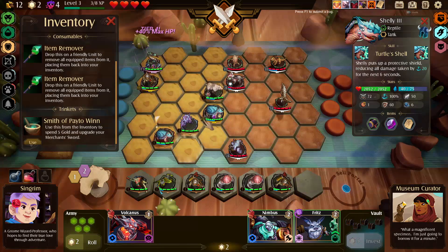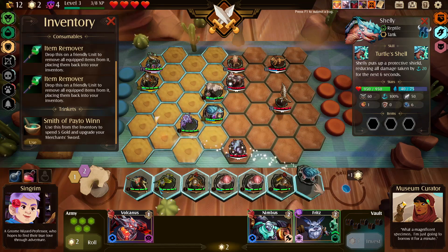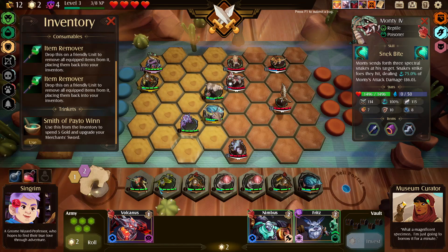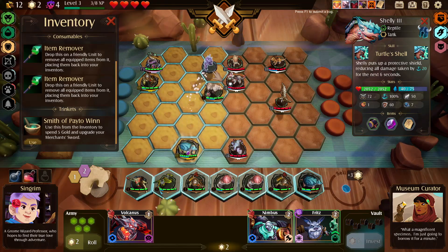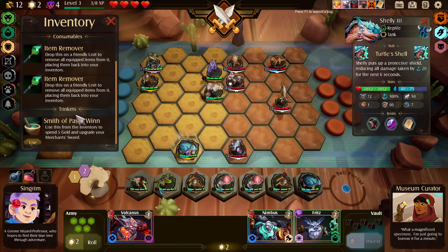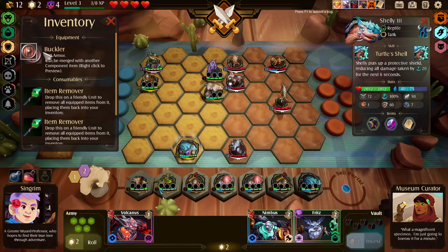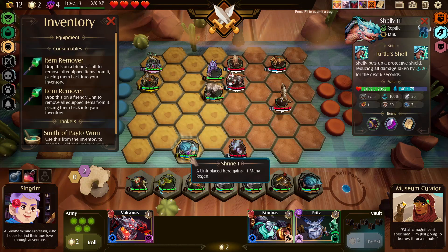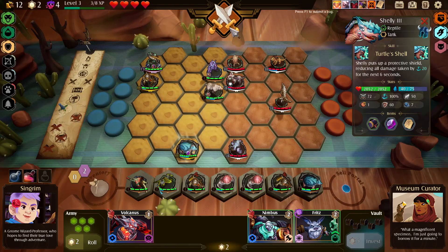Let's do that. He upgraded to level four and we got one of those — that was probably worth it, having a tier four unit. Unfortunately we only got reptiles out of that. So do I just take you and put you over here? Could upgrade the pitchfork, but I think we'll wait till we see the shop. The question is do I put this here or just give this to this guy? I think we just give this to this guy because we could sell him whenever to combine. All right, let's go.